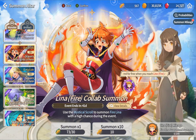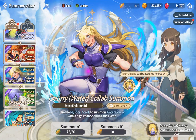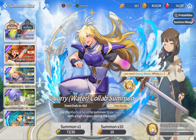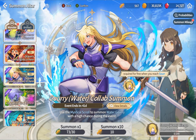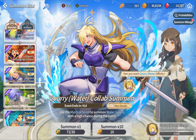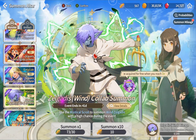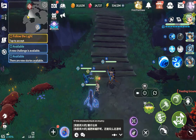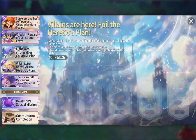Lina comes with fire and dark. You can click it here. This guy Guri comes with water and light. By the way, don't summon on him - he's free, okay, just to give you a heads up. And for Silka - I apologize if I say the name wrong - he comes in dark mode.